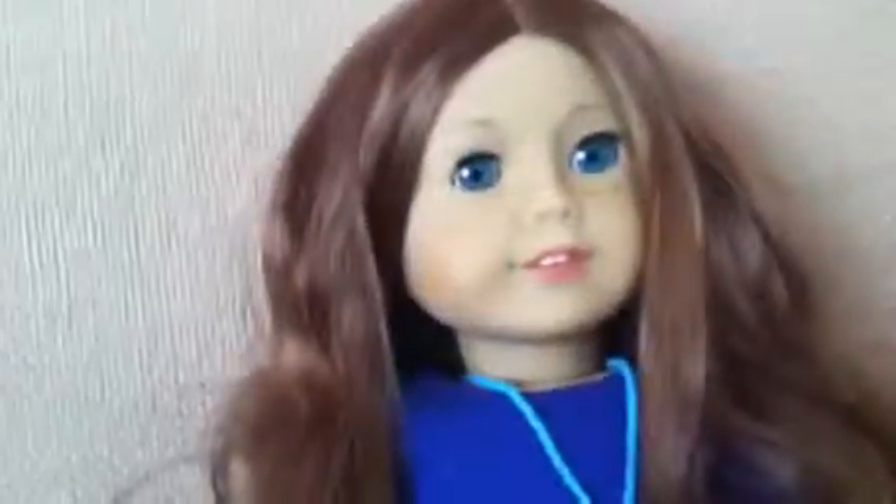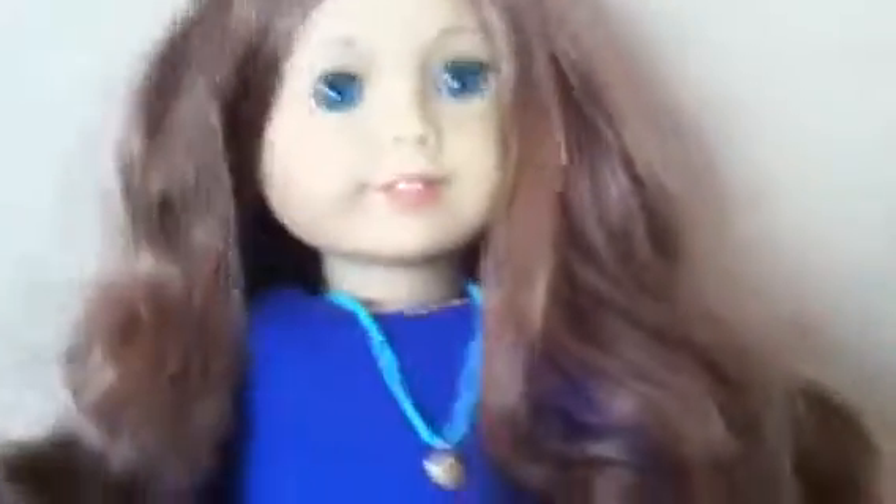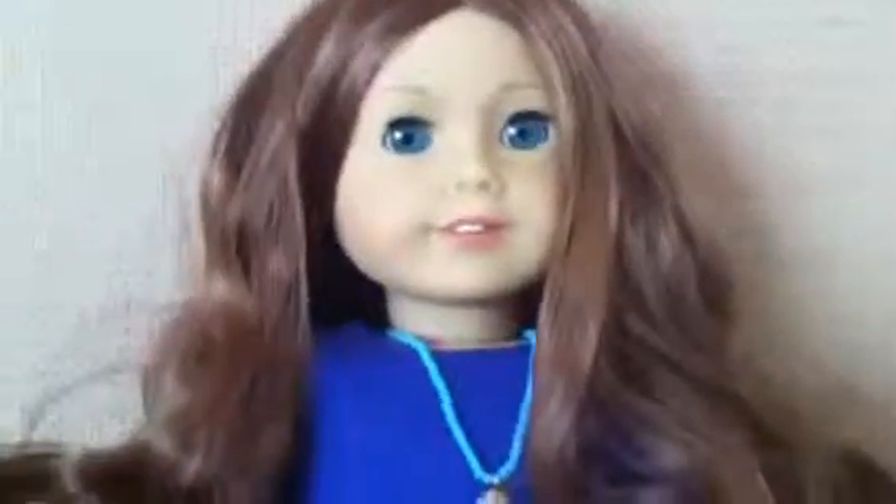Her meet outfit is super cute, and I also got her pajamas. The slippers are really soft, the shorts have a really neat pattern, and the shirt just has a little flower design on it. She also comes with two scrunchies. All of her stuff is really unique. I love her sweater outfit too, so I'm probably going to get that. Anyway, this has been my Sage review — thank you!